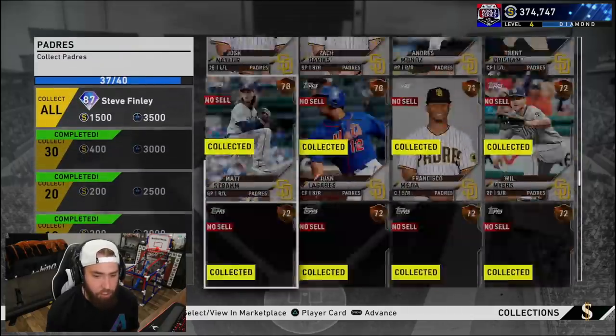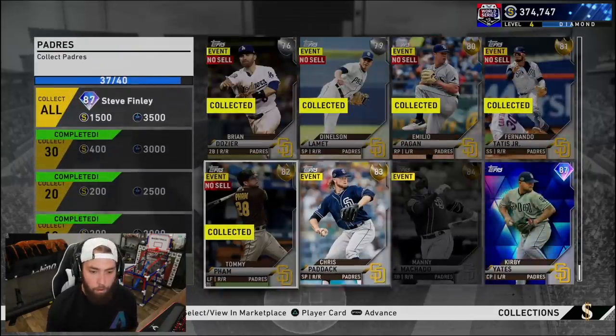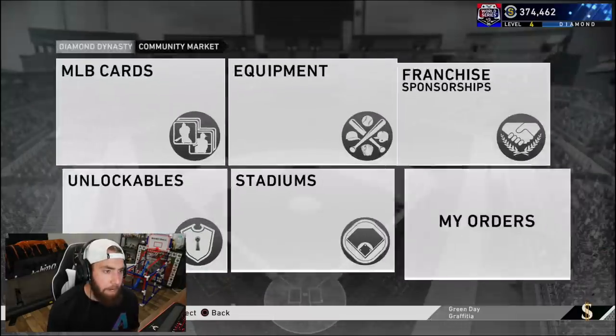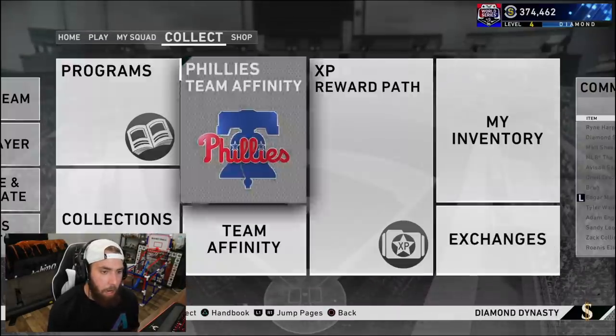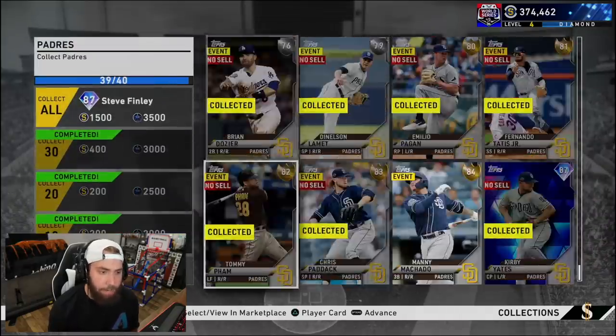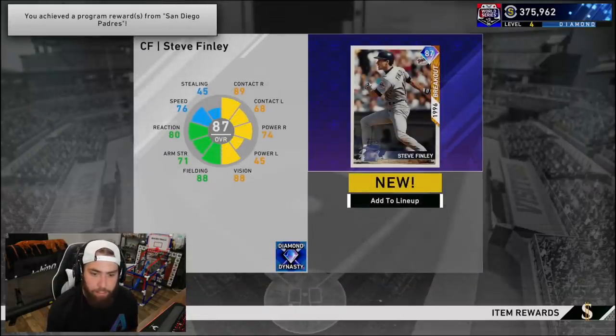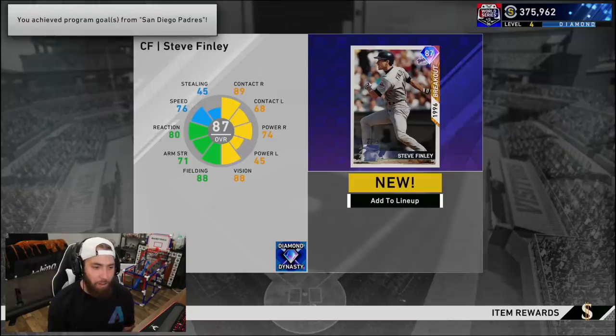Still just missing Manny Machado — I need that buy order to go in right now. We're one card away. I kept getting undercut on the market so I had to go up a little bit more than I wanted to, but that's all right. We got the Padres done. We'll lock that in — it finishes them, gives us another about 4,000 XP and a couple thousand stubs. Steve Finley, 87 overall, on the squad.